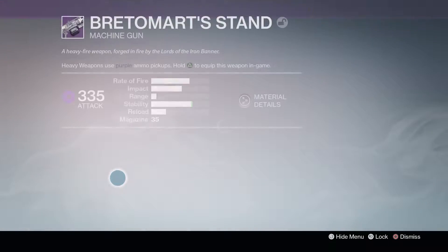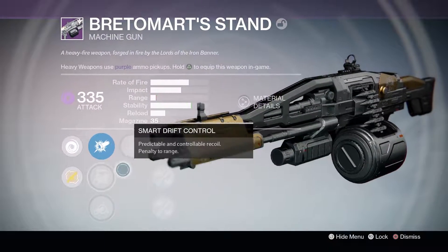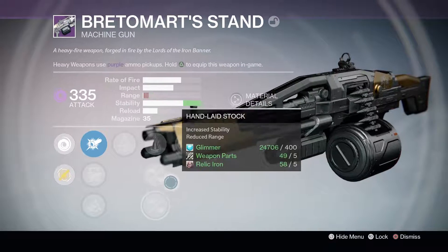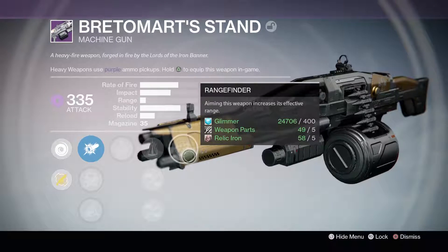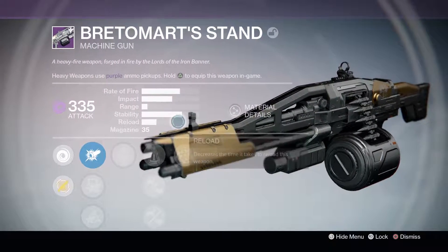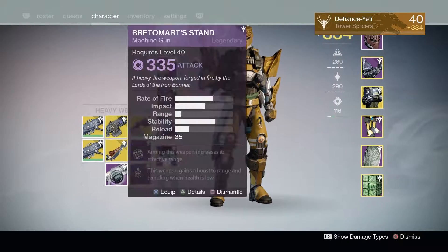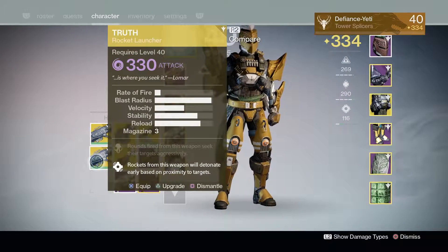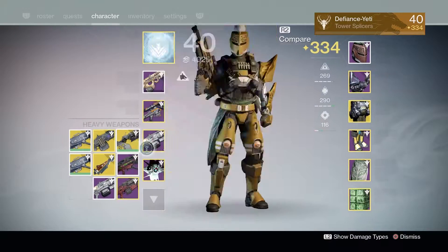The other Bretomart Stand I haven't used at all. I got CQB Ballistics, Smart Drift Control, Soft Ballistics, Underdog, Perfect Balance, Handlaid Stock, Small Bore, and Range Finder. Range Finder is useful given the weapon's tiny range stat, but I've never really found range to be a problem over the last week. That's my weaker of the two rolls, and I'm going to infuse it into my Raze Lighter or perhaps my Sleeper Simulant over the next few days.